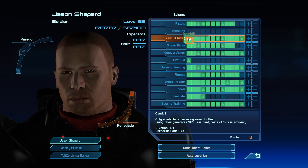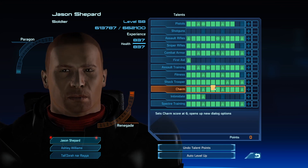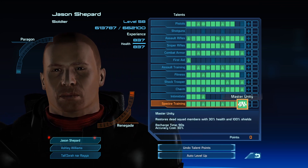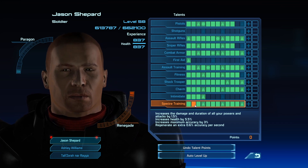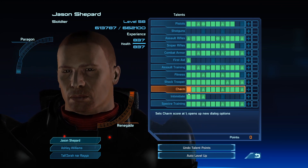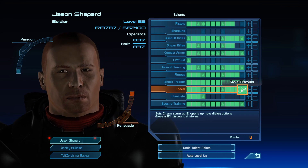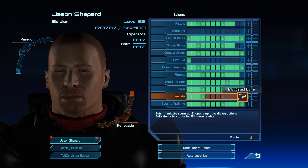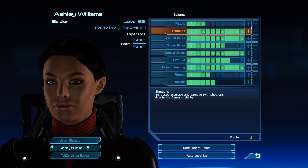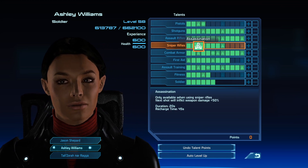I've built this particular character to be a damage dealer. First Aid I've kind of ignored — just got the basic first level on that. And once you become a Spectre it opens up the Spectre tree, which increases your stats and the amount of damage you can deal. These are all dependent on how nice or nasty you are — you can basically get the same power, just with a different name. Each character — you can set your squad to automatically level up and it will add the points itself, which is fine if you don't want to micromanage.